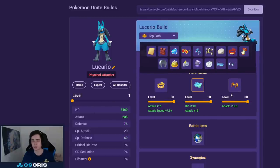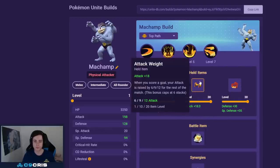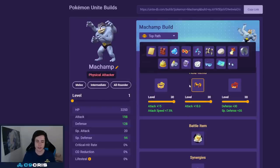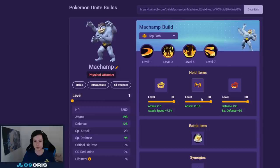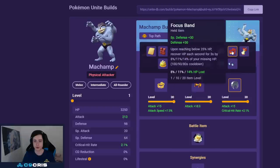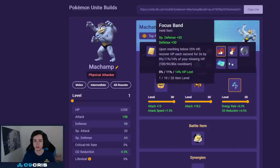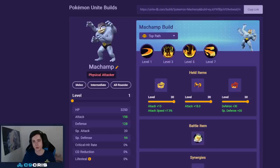For Machamp the best build is Dynamic Punch and Close Combat with Muscle Band, Attack Weight, and Focus Band — a very consistent build that does a lot of damage. Attack Weight adds a lot to this build so I'd definitely recommend it. Focus Band is just for a better laning phase. If you want full damage you can go Razor Claw or Energy Amplifier — Energy Amp is quite good on this Pokémon. For battle item always Eject Button — the combo of Eject Button and Cross Chop is too good, and being able to Eject Button into the enemy team to unite with them is uncontested.